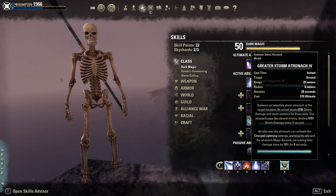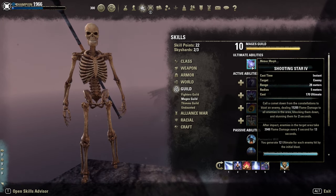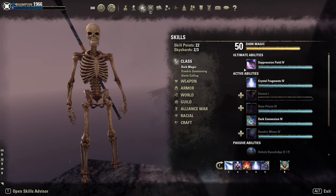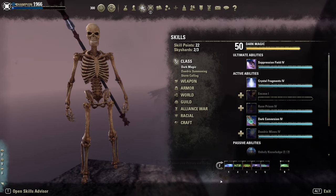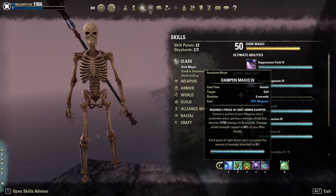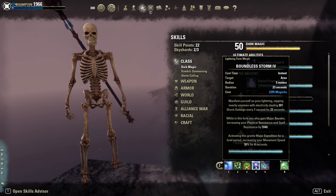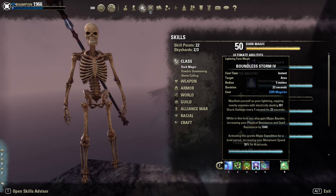As Ultimate, the Greater Atronach — Shooting Star is fine too, or even Negate for group play. On the back bar: Ardent Ward, one of our shields. The second shield is Dampen Magic. Then Rapid Regeneration. Our resistance buff is Boundless Storm, which gives us Major Expedition too, so 30% extra movement speed.